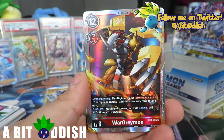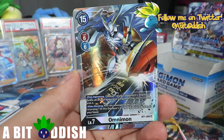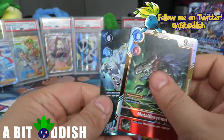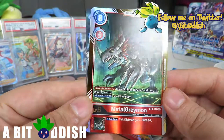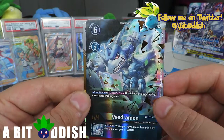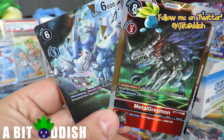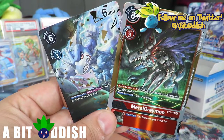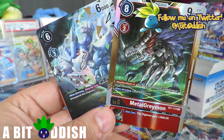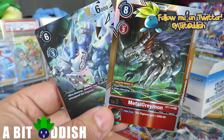Super Rares: Leopardmon is one, Garudamon is two, Beadmon is three, Machinedramon is four, Millenniumon is five, Wargraymon is six - probably one of my favorites pulls of the box. My favorite pull of the box that I know is Omnimon - that's seven Super Rares. Then we got two Secret Rares, one being an alternate art: Metal Greymon and Veedramon as our Secret Rare slash alternate art. This guy seems to like me quite a bit! I really enjoyed this opening - we're definitely gonna have more Digimon in the future. Hit that subscribe button and I'll see you all in the next video!